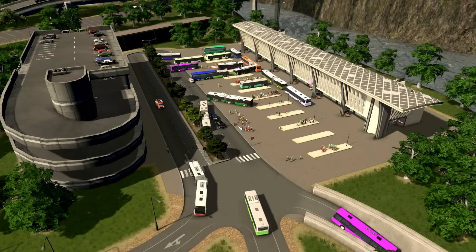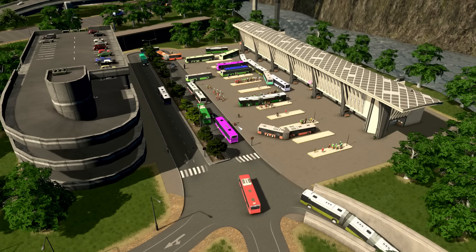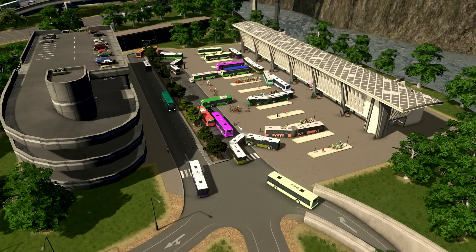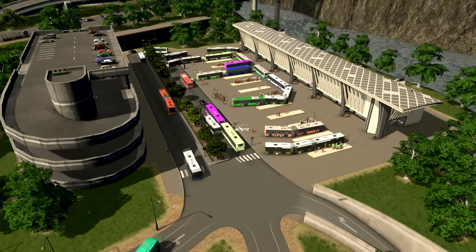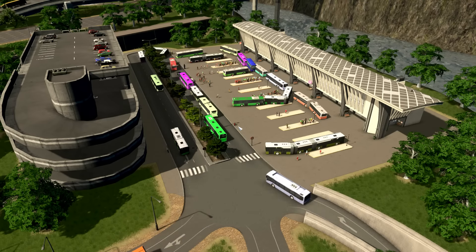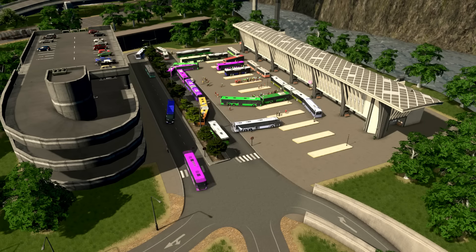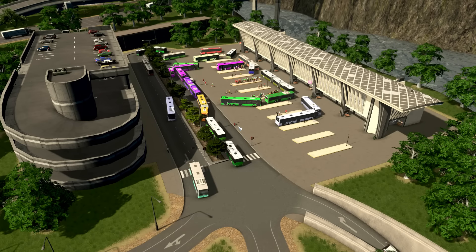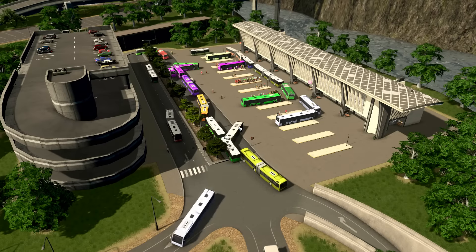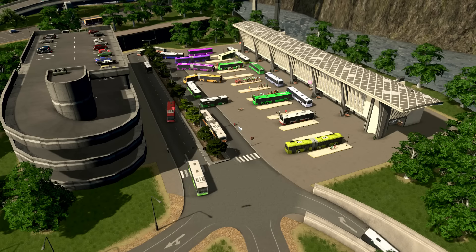Welcome back everybody, welcome to Episode 7. In this episode we are going to see the public transport options of the city. We have train transportation, trains, bus, metro, trams, and taxi according to the game menu. But in my opinion taxi is not public transportation, so I will now move to my first point and start to explain the public transportation.